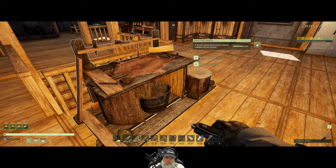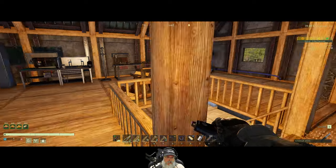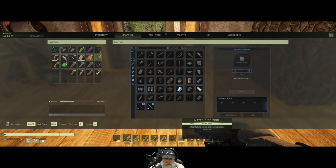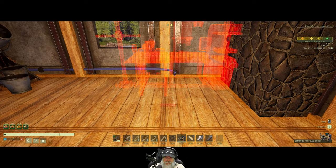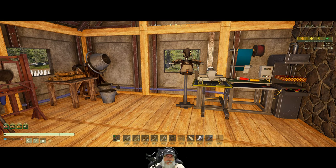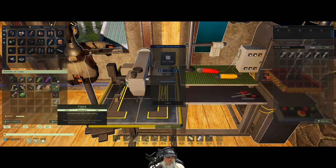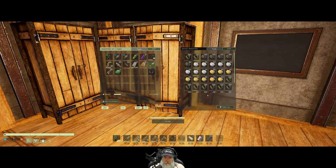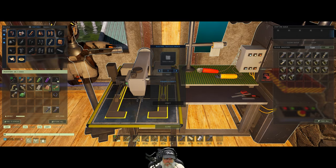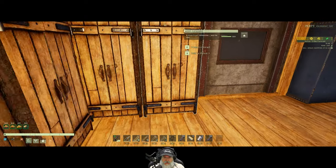That doesn't look too terribly bad. I don't think any of this requires water. So we should be able to put the electric textiles bench back in place now. Why didn't I run power to this? Maybe it's because we don't need power there for repairs — which is the main reason I still have this out. We need it to repair our armor, and I don't think we have to have it powered up for repairs. If we do need power we can always run it later as needed.